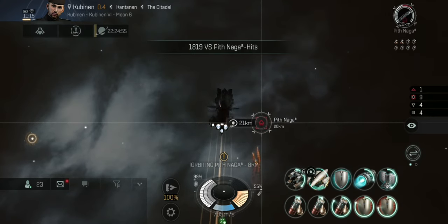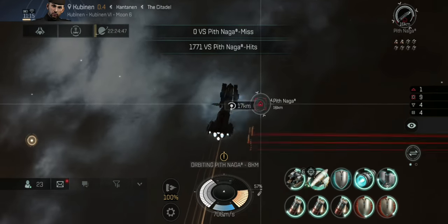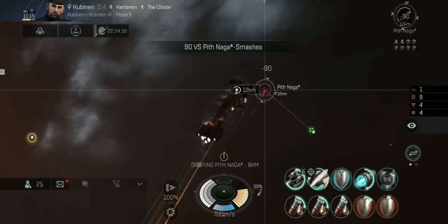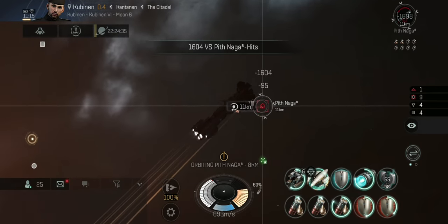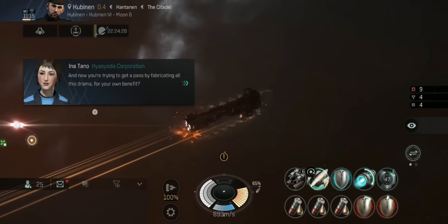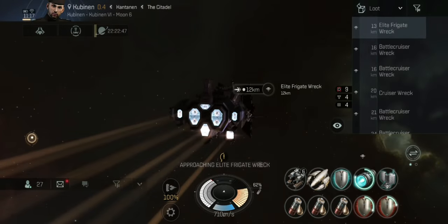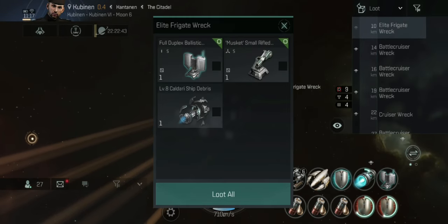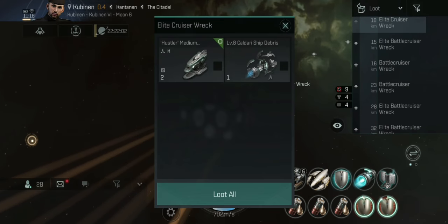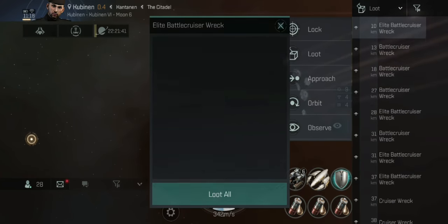Down to the last guy now — just going to whittle him down. I did fast-forward a bit there, as chewing through five battle cruisers takes a while. We've completed this particular part of the story mission. I would have traveled to the next part, but I want to loot all these elite wrecks — let's see if we can get anything good.